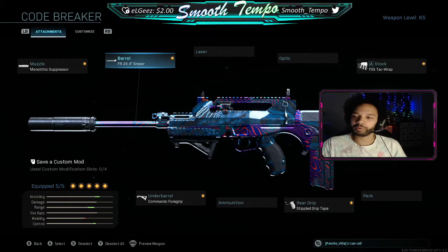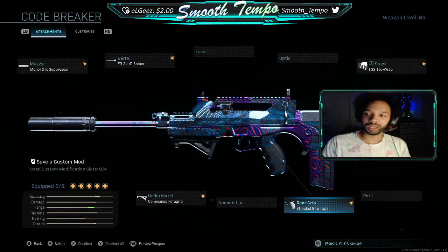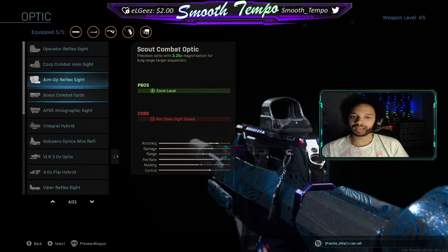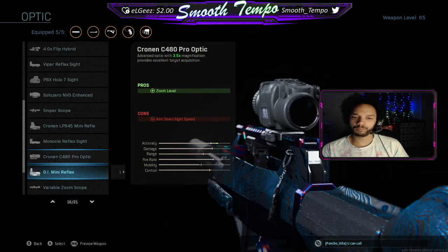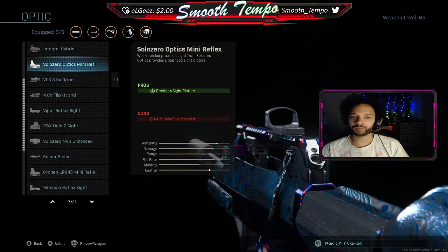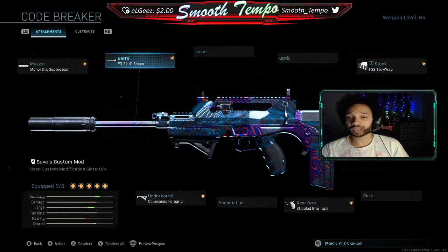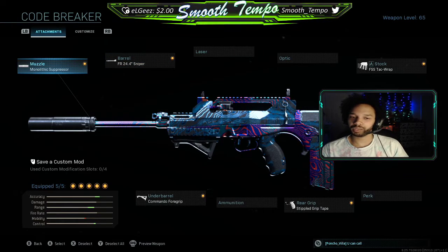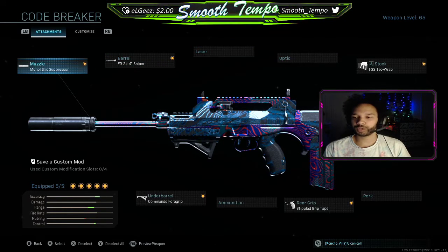I think you want to run the sniper barrel — it's just better overall. Granted the iron sights are trash. If I was to run a sight I'd probably run something like the GI Reflex or the Solozero Mini Reflex, or maybe the Viper. If I was to take off an attachment for a sight, I'd probably get rid of the monolithic suppressor for the optic — I think that's what I did when I was going for Damascus. Everything else is way more important than the monolithic suppressor at the end of the day.